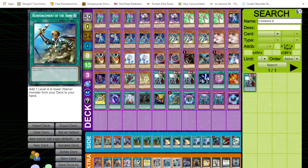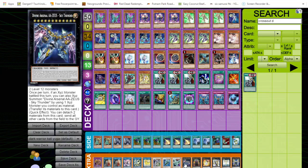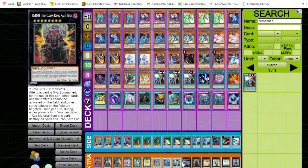The extra deck is basically exactly the same. The only difference is we took out Invoked Raidjin since we're not playing Invoked in the main deck — we're keeping the restriction for Called by the Grave. To swap that out we're playing Deus, which is getting reprinted in the Mega Tins. This is a card I always wanted to play in this deck — after we set up a Kali Yuga board and go for the OTK on our second turn, if we don't kill on that turn, we can end by sticking Deus on Kali Yuga or Kaiser to guarantee the third turn OTK. Same strategy applies with Utopia Double.